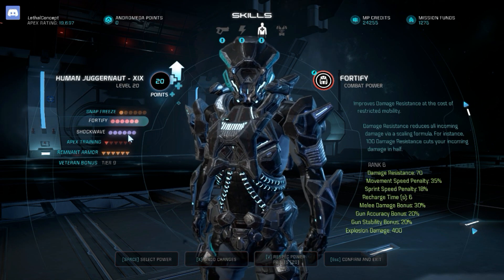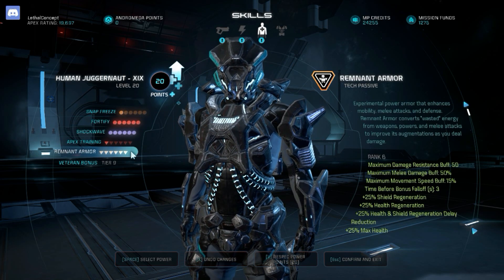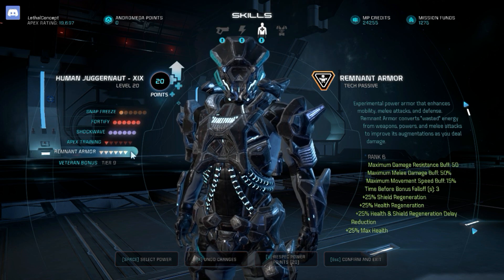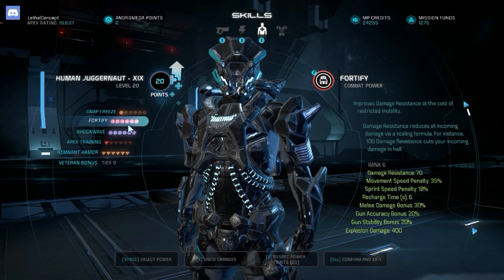Basically you run in, use Fortify, Shockwave to detonate, do a couple of shots with your shotgun — I'm thinking Scattershot so you don't have to reload — and then melee for that finishing blow. This whole combo should happen in about half a second, which should proc your 1.5-second invulnerability.